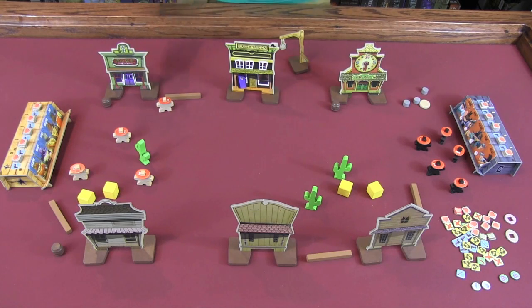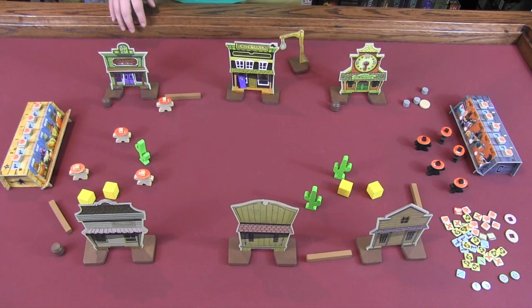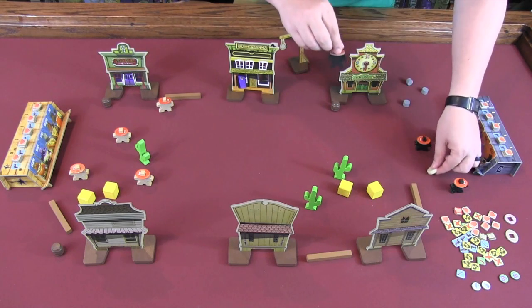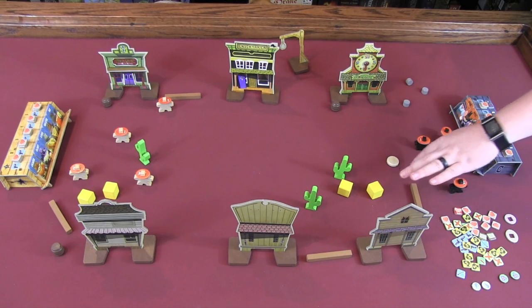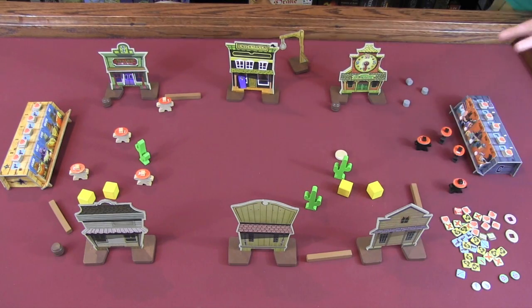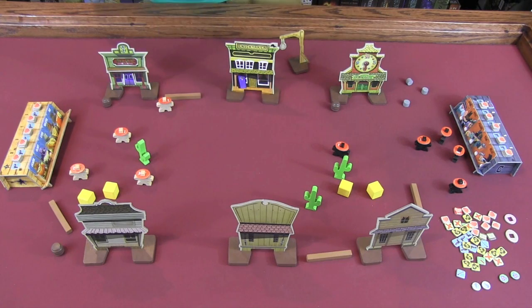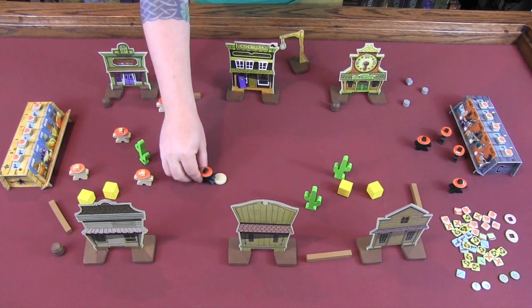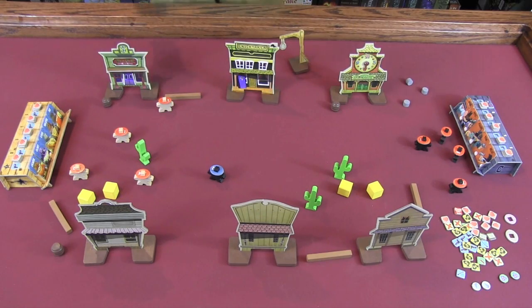On your turn, you're going to be trying to move and shoot your opponent's guys. When you move, you're going to be flicking a disc. You choose one of your guys to go first — we could choose number three here — you replace him with the disc, and if you'd like to move, you flick this disc without using your thumb, so you don't get extra force. When you're done moving, you place your guy there and that's done. That is one of two actions you get with that guy. Your second action could be to move again, but then he's a sitting duck because his turn is done.